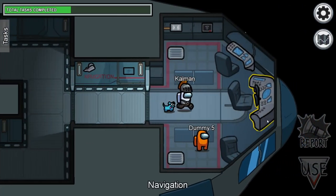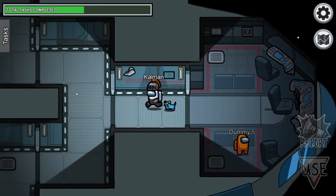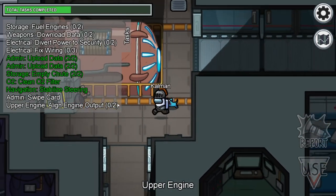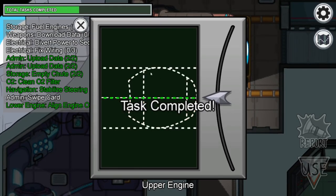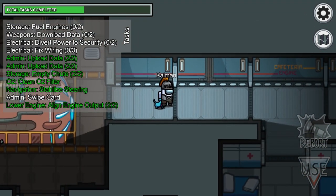For the navigation task on the Skeld, just click or tap in the centre to automatically align — you do not need to drag the target over. Also on the Skeld, when completing the top align engines task, if you align it correctly and then double-click on the arrow, both parts of the task will complete instantly.